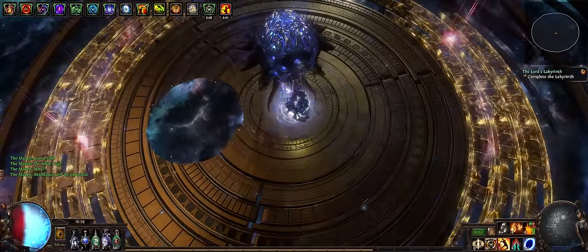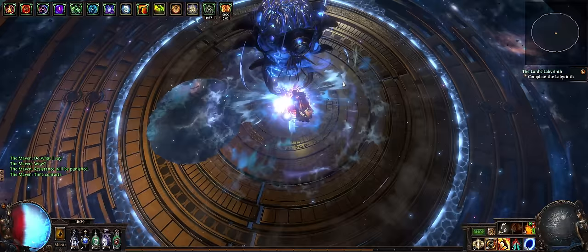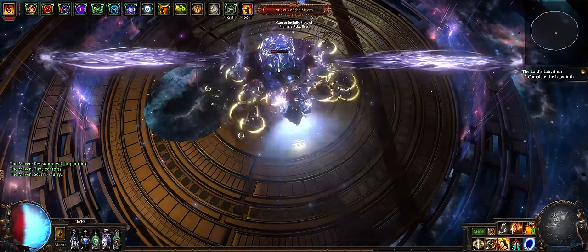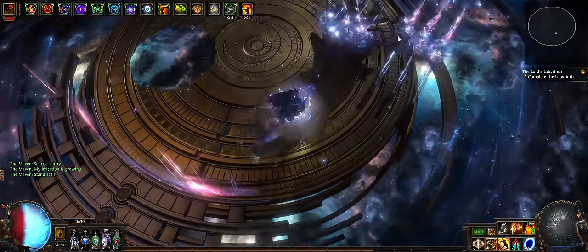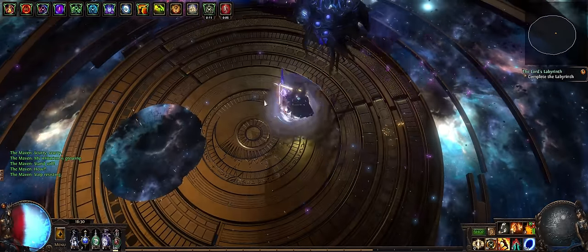Some setups can be made almost entirely with cheap uniques, such as the Doriani Aegis setup, where you basically just have your clusters and maybe your rings that aren't uniques, and the rest is just normal standard-looking uniques. This can be very nice for people who don't want to invest much or struggle with buying rare items.